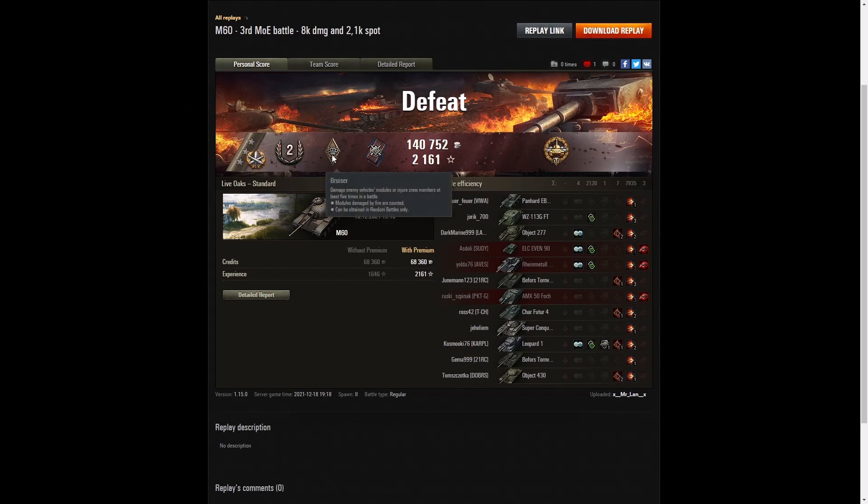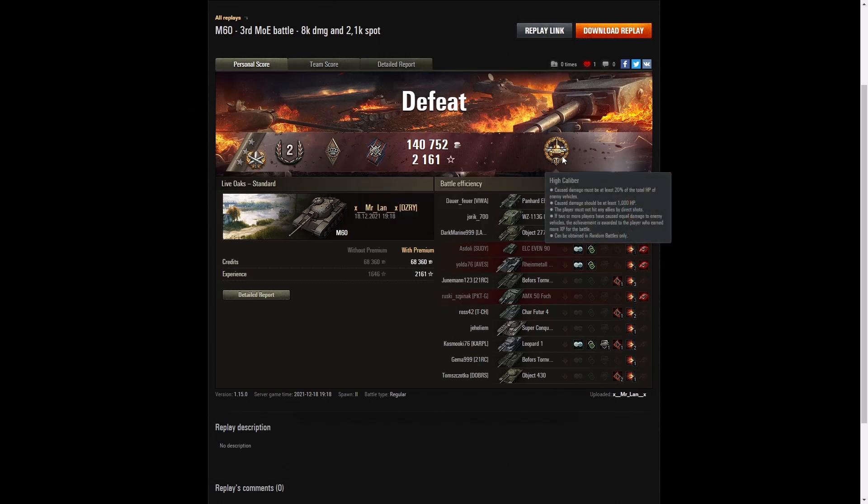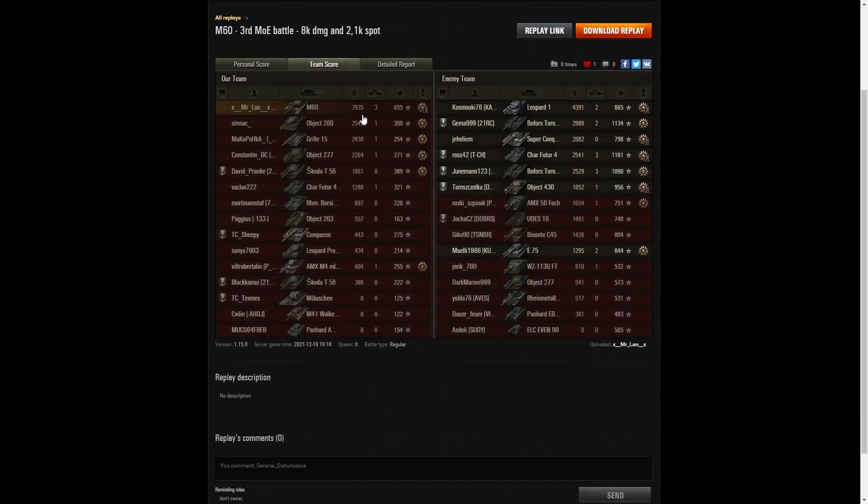He got a Bruiser medal for getting at least five critical hits — he got seven. He got a Fire for Effect for doing more damage than the hit points of his own vehicle. He was doing a huge amount of damage, enough to get his High Caliber out of that one, and that tipped him over the edge to get the mark. Sadly though, he couldn't get the win. Looking at the damage, he was the best player on his team with 7,935 hit points of damage. The highest the enemy could manage was their Leopard 1 player with 4,391 hit points, and the third highest damage went to that Tornvagn. Yes, they are very difficult to kill but can be taken down with the right shots in the right places.